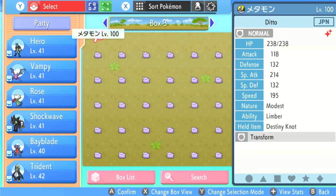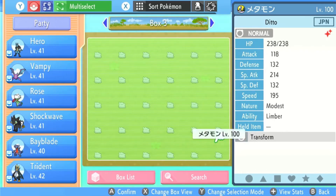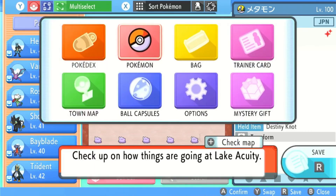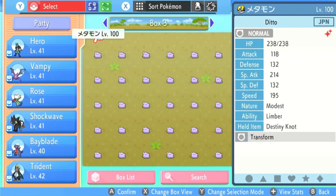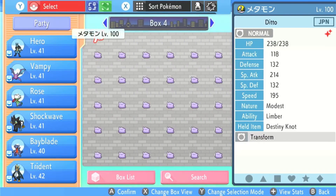The first thing you need to do is hit Y twice to get onto multi-select and select the first box — I have box 3. Hit A to pick the Pokémon up, then press R three times to move over to box 6, which is your empty box. Next, press X again, hit A onto Pokémon, and open your boxes once again. The box we picked up was box 3 — those Pokémon are currently hovering in the air.